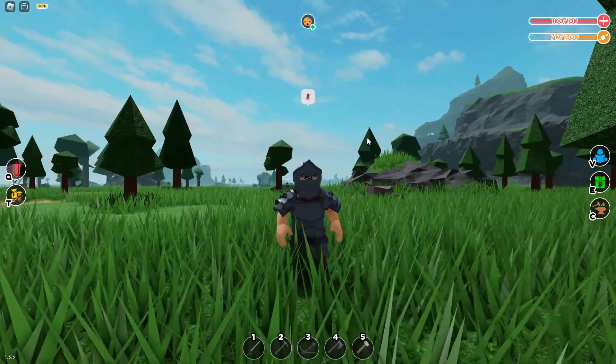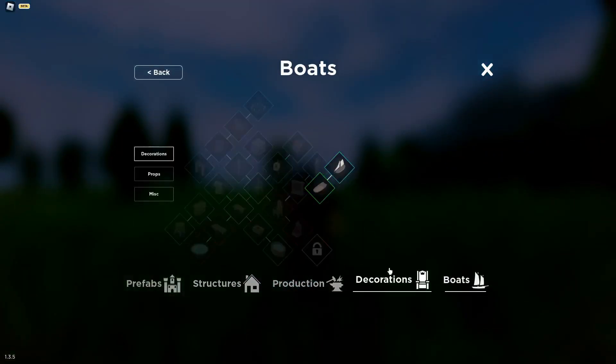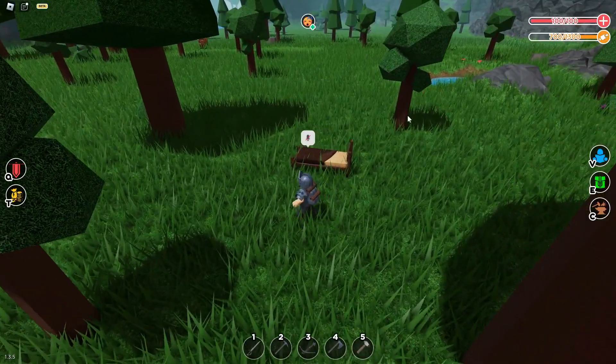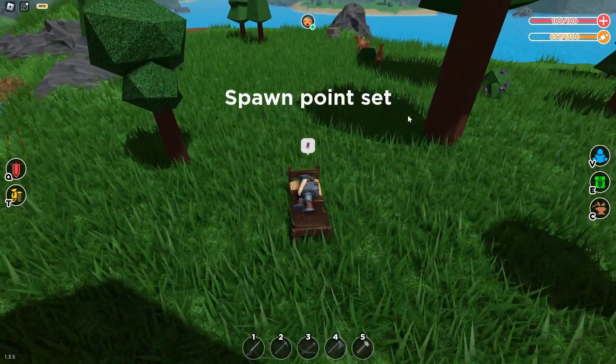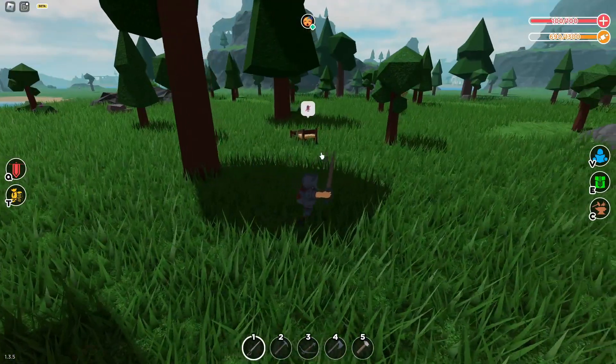A handy tip you can do is have your building tool out on a bed. So if you have a bed placed randomly, you can place a bed and then if you sleep in it, you will get 2 minutes of 10% plus walk speed, which is really handy.